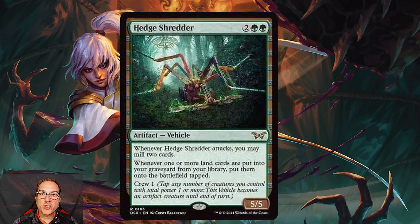Next we've got Head Shredder — for two and two green mana you get an artifact vehicle that's a 5/5. Whenever Head Shredder attacks, you may mill two cards, and whenever one or more land cards are put into your graveyard from your library, put them onto the battlefield tapped. You can crew it for one. This is a way of ramping in the mid game, which might be good enough for standard in decks that want large amounts of mana for big spells.